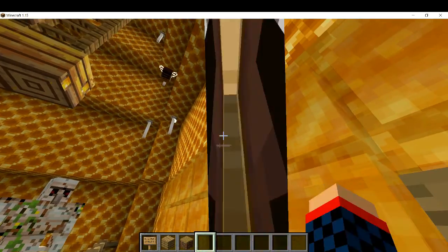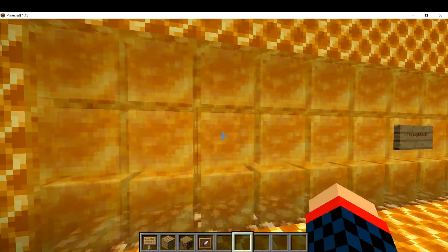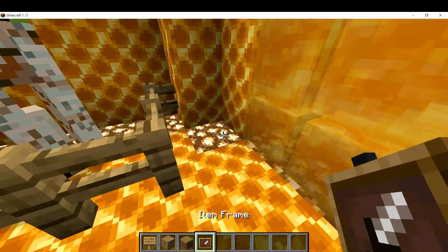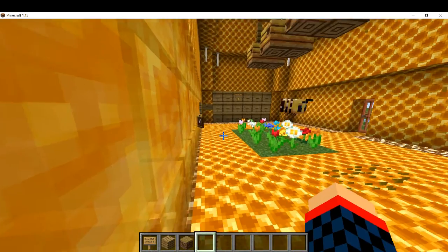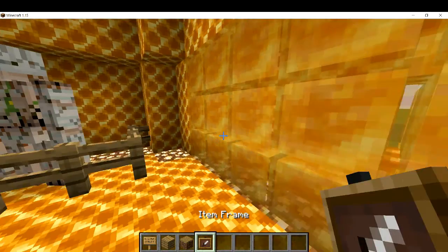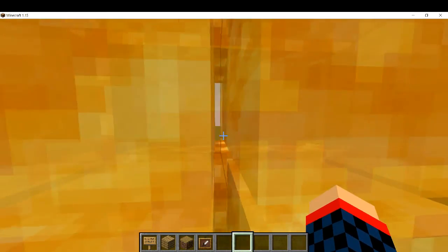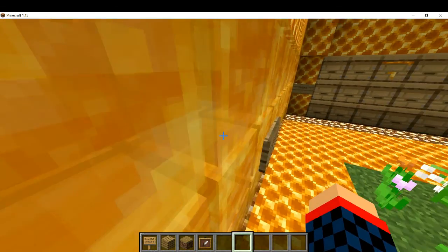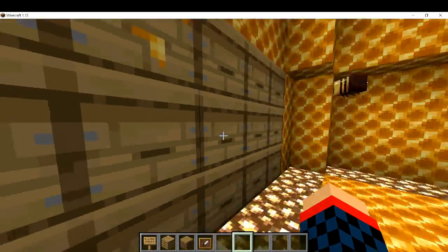Honey blocks also interact with items — put something in an item frame and it slides. This block will be used for so many things like parkour, throwing items down like a hopper. It's one of my favorite blocks — and it's see-through. Beehives are crafted using six planks and three honeycombs.